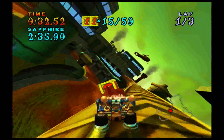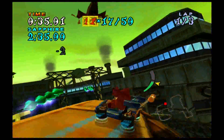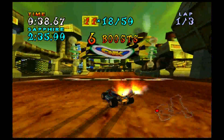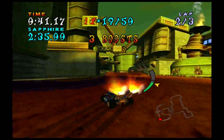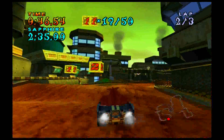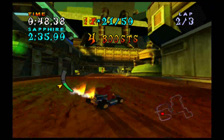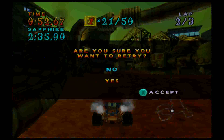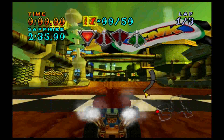Just going to practice the other jump up ahead and then we'll restart the track to do it properly. This shortcut I need to practice is just up ahead and you need to hit this free crate in the correct location in order to obtain it. Tried to take the shortcut — missed the crate though, never mind. I'll restart and do it properly since we know where all the crates are and how to grab them.